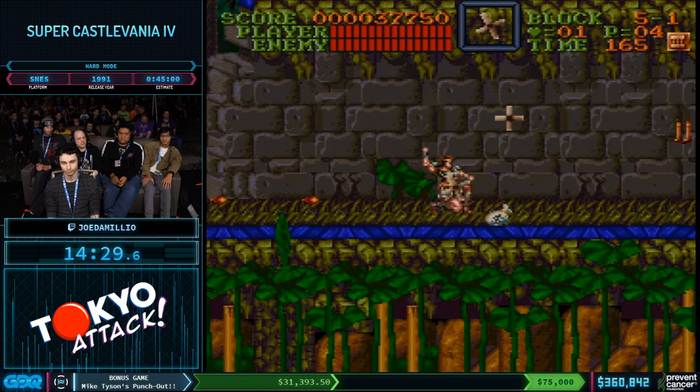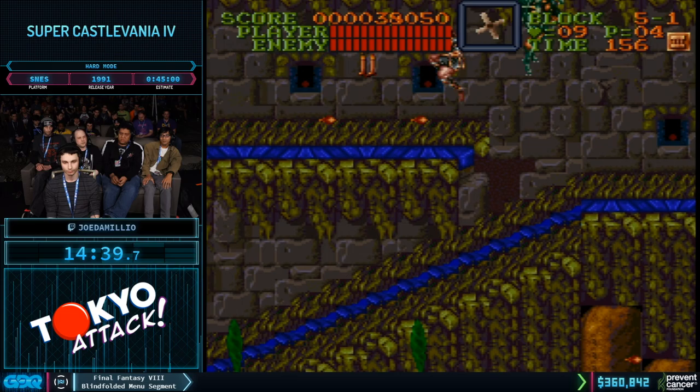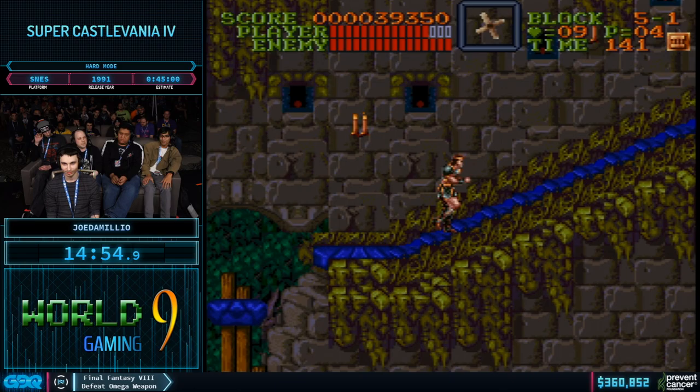Stage 5 is a very different kind of stage because there's no boss. The boss is essentially the time limit — you're given a much shorter time limit than any other stage and you're trying to rush to get to the castle before it runs out. The harpies that drop off flea men are random and they're a much bigger deal in hard mode because they take two hits instead of one. These spawns are random, so he's getting trolled a little bit.